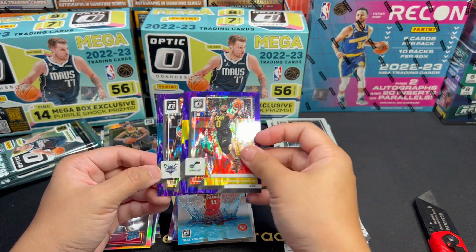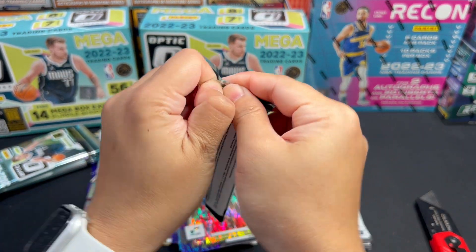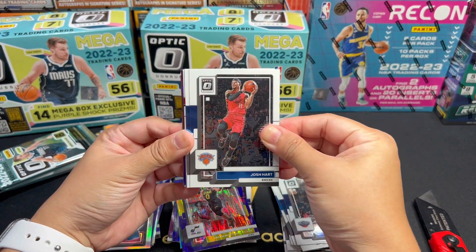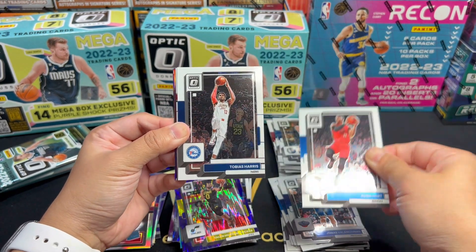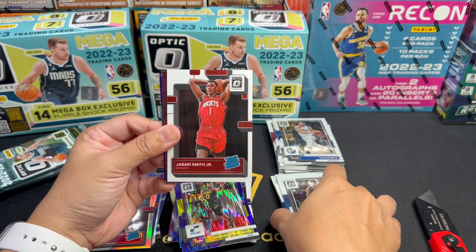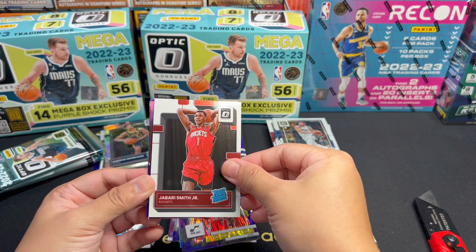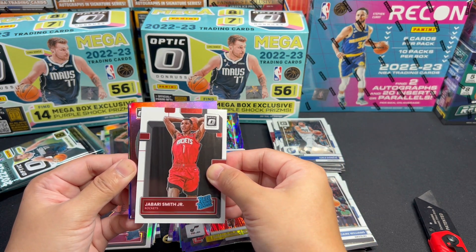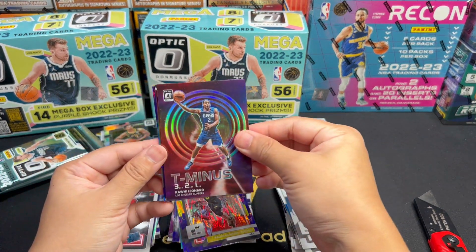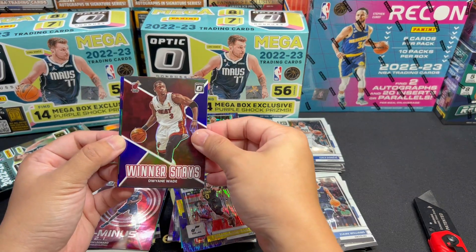Next pack. Tyrese, John Wall, Harrison Barnes. And a Rated Rookie — why do I always get Peyton Watson? Winner Stays Chris Middleton. And the vets — Joel Embiid silver. All vets: Kevin Love and Shang-Goon. Miami. Kevin Love still wearing the Cavs jersey.